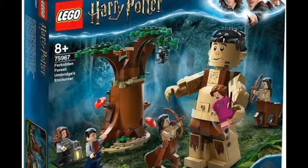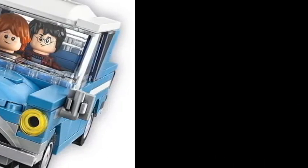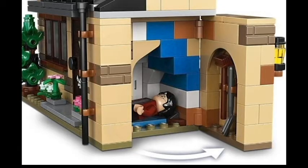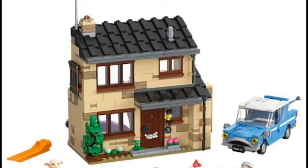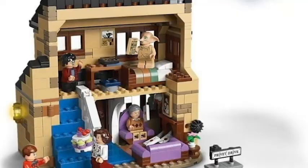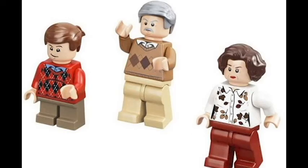Next, we're going to go on to the Privet Drive remake. I must say that this turned out a lot better than I thought it would. It looks much, much more like Privet Drive than the original Privet Drive set, and it does come with Ron and Dobby. In the leaked video we had talked about either Ron and Dobby or Fred and George, so it does come with Ron and Dobby. Overall, it looks like a really nice set. That set's going to be about $69.